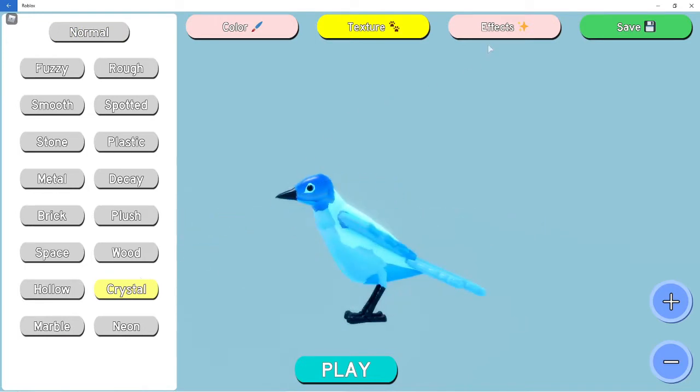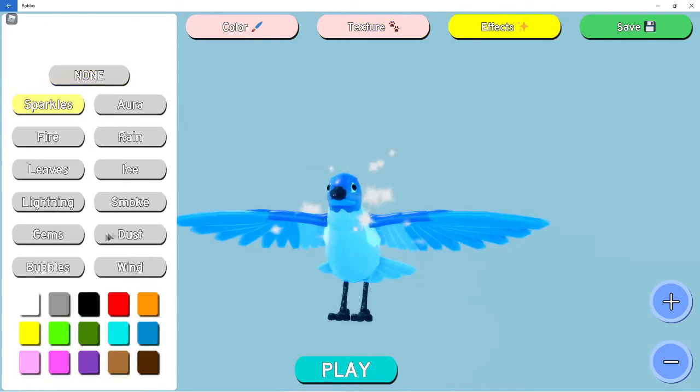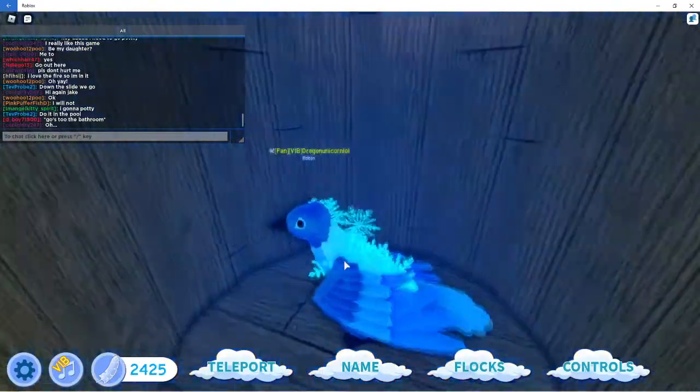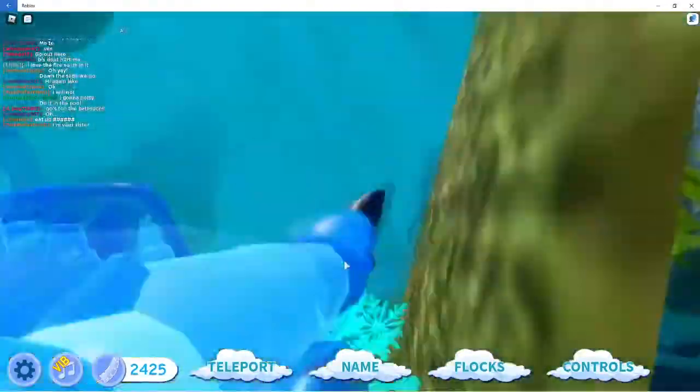I'm going to make it crystal — I like the crystal colors. Neon is really bright. When you put on effects it doesn't block your view. I still want to do snowflakes. It's still a tiny bird.